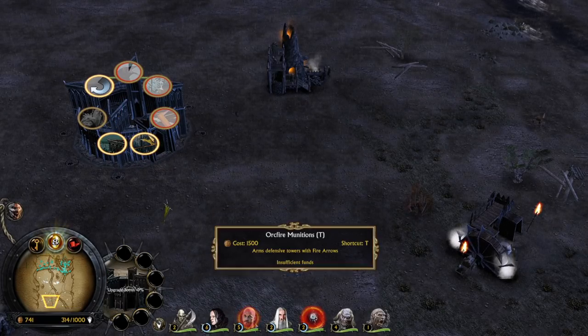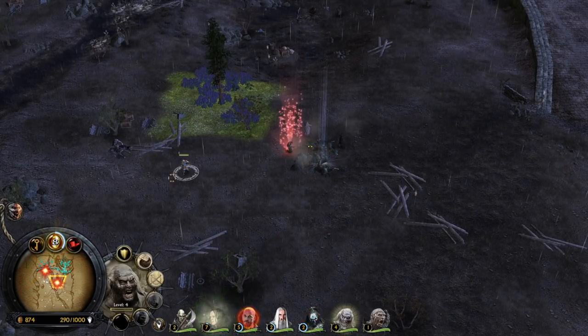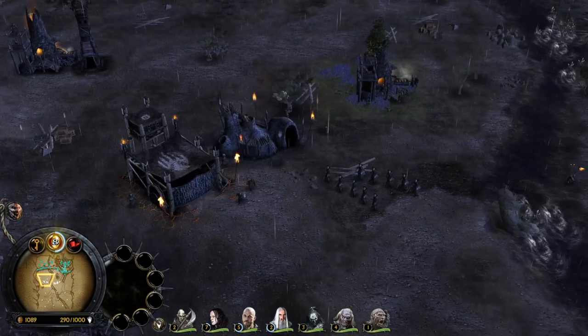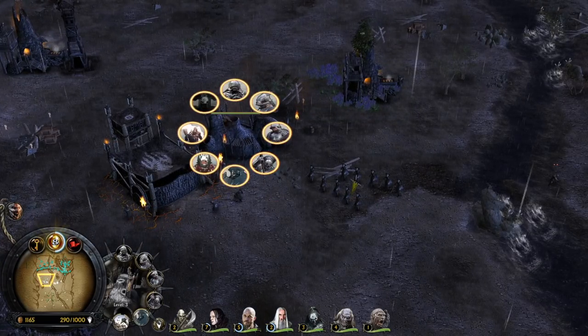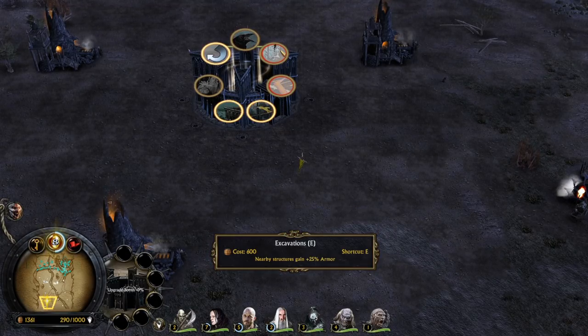Sooner or later we will finally get inside Helm's Deep and defeat them all — slay all the heroes: Gimli, Legolas, Aragorn, Theoden, and Elma. They have no chance against the forces of Isengard. We've expanded the fortress.